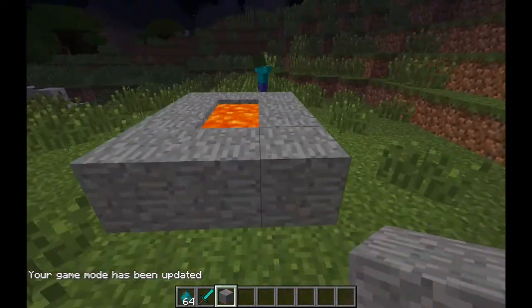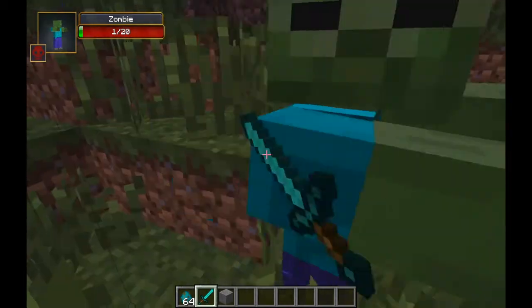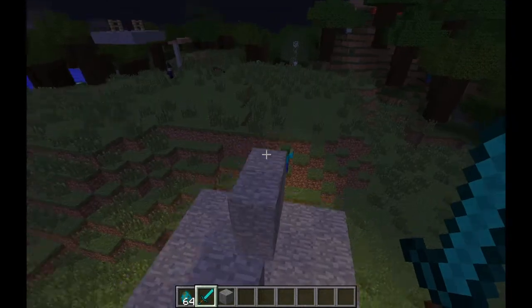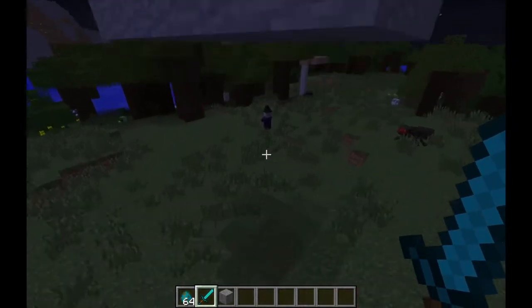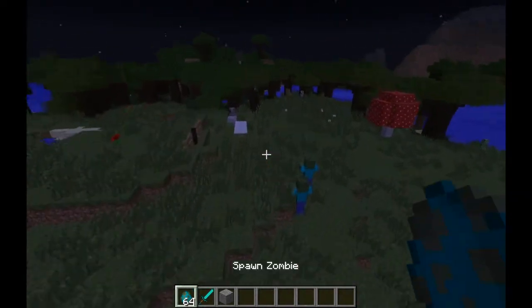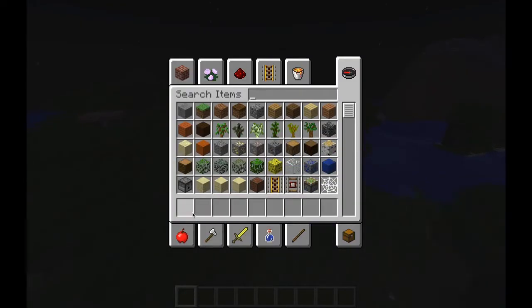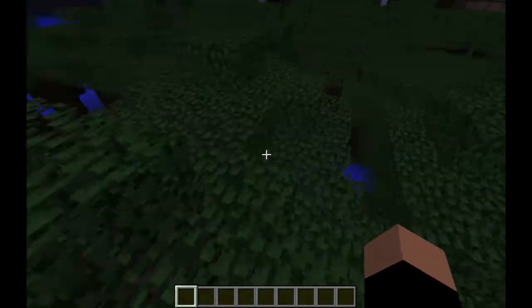So yeah, those are the mob proof doors. I hope you enjoyed them. Especially the trapdoor design is very important for your survival world if you want to get some rotten flesh or some witch potions. Of course, witches have fire resistance potions so it'll be a bit hard, but still — try out this design, it'll help you a lot in survival mode. I'll leave it in the video for you.